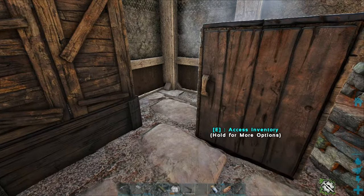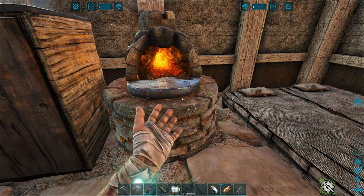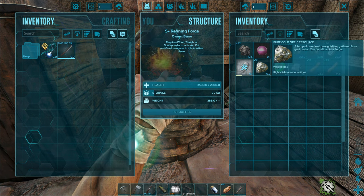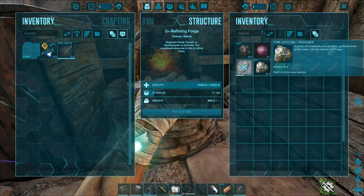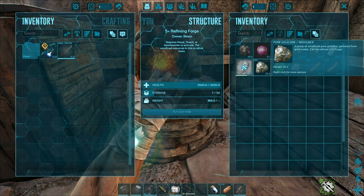I want to do a little bit of work here at base today. I want to take that, maybe put it in the corner at an angle, and set up another forge because we've got quite a bit of metal smelting. The gold ore takes forever to smelt, which is fine — it should take a while, it's kind of condensed.